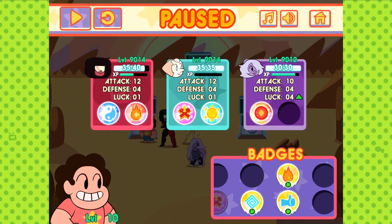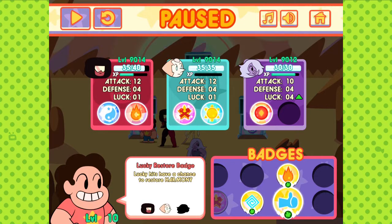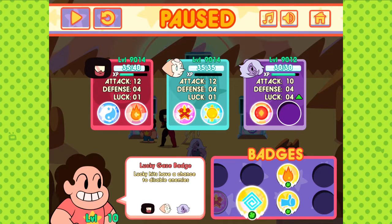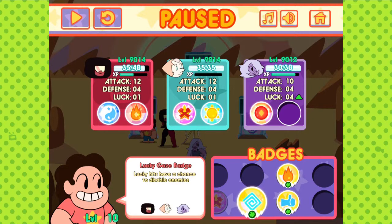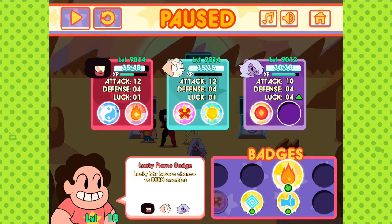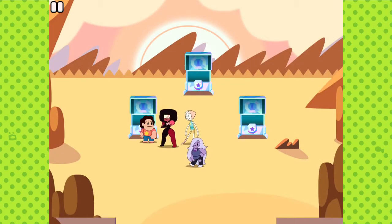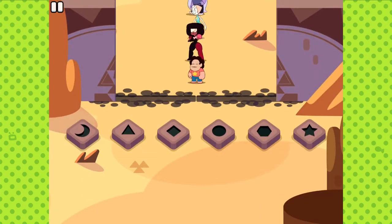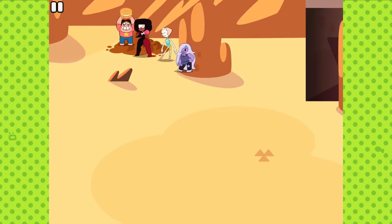Lucky hits have a chance to burn enemies, a chance to restore harmony, a chance to disable enemies. Burning enemies is very useful because it makes them take more damage. Disabling them is also very useful, but not useful with Amethyst. So let's just do burn. Now that we have our setup — hey, look, dirt.